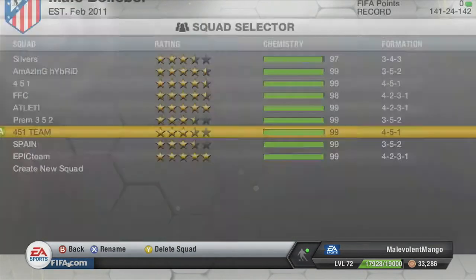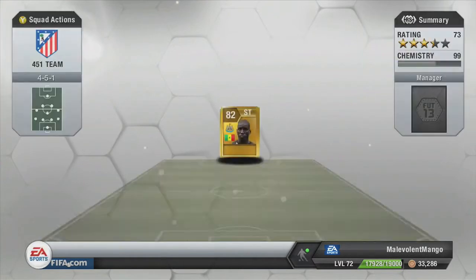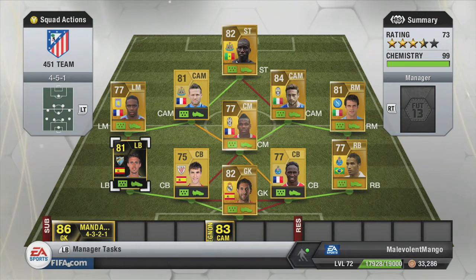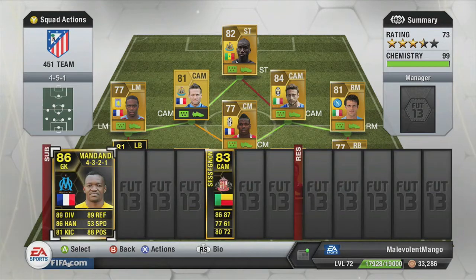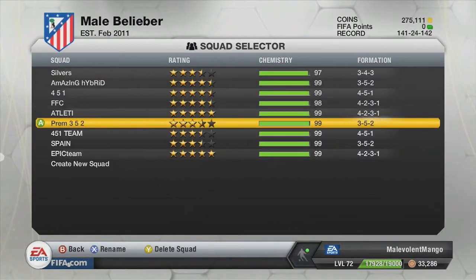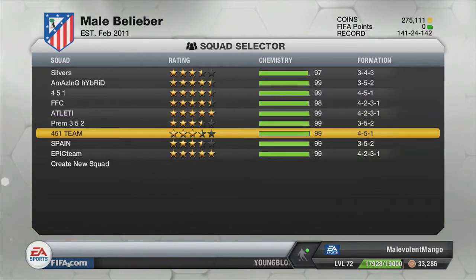Another 4-5-1 team — I did a squad builder on this one. Except I changed it up: I put in Akiza, Montreal and Diego Lopez, because previously I had Miranda, Felipe Luis and Courtois. But obviously they're now in my Atletico Madrid team in a 4-2-3-1. I do wish you could have the same players in different formations in your club — it would really help.